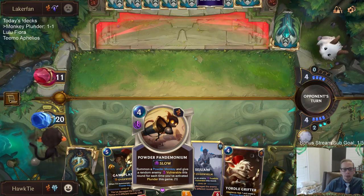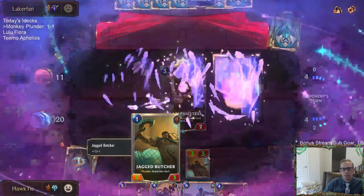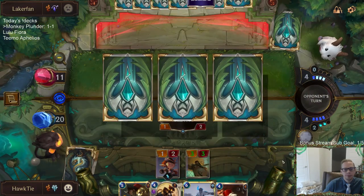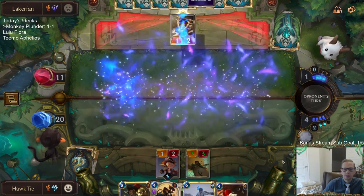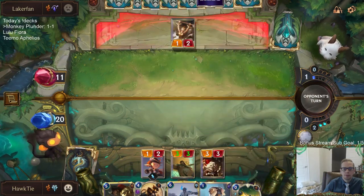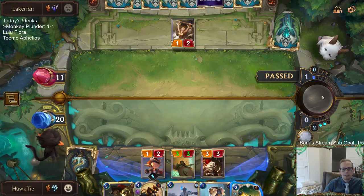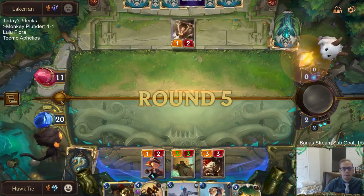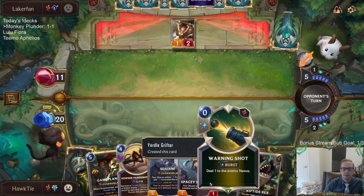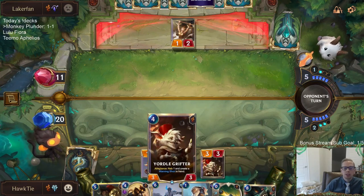We're maybe not a very good Powder Pandemonium deck. Basically we have Black Market Merchant, Jagged Butcher, Riptide Rex, and Jagged Taskmaster — those are kind of our Plunder cards. Should I SpaceySketcher away the Powder Pandemonium? I can wait a turn. SpaceySketcher costs one mana — I couldn't play it anyway. I was thinking of it like Black Market Merchant making it cost zero. We're at three currently.